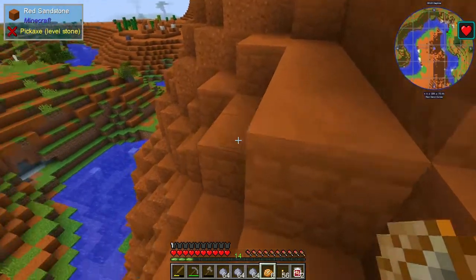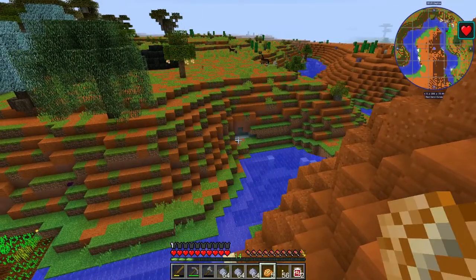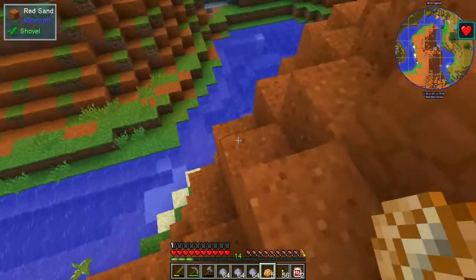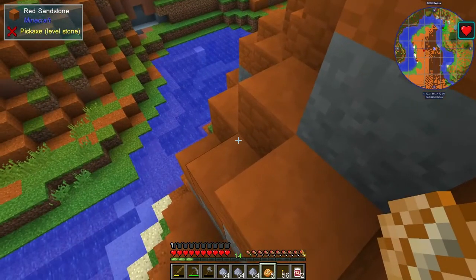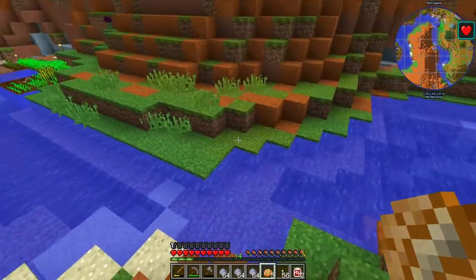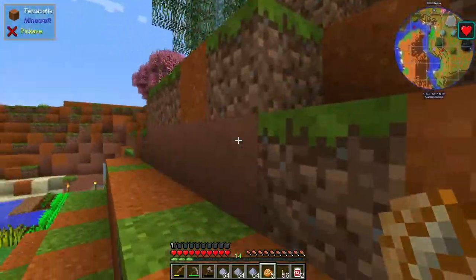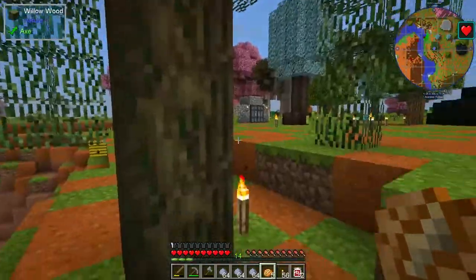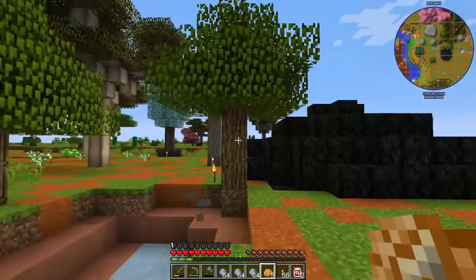A lot of sand - yeah, pretty good amount until we ran out of saturation. And then there's some sandstone over here. I got a willow tree when I was over there on the other side of our village, that's close to us and that's what this is. I also got an oak - I think I planted it right here, yeah I planted them over here.